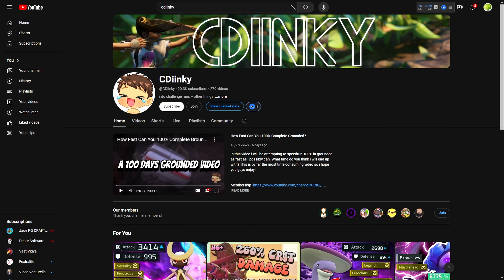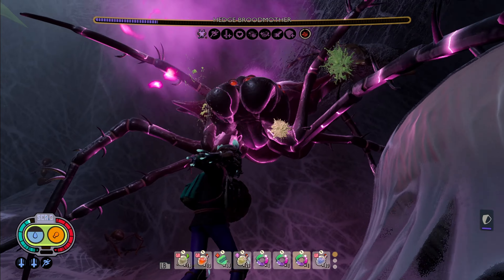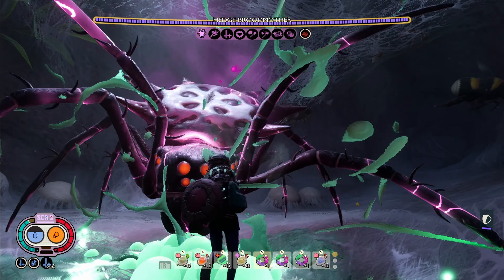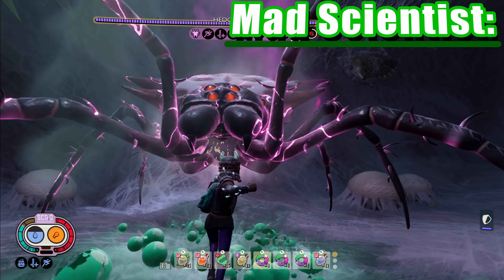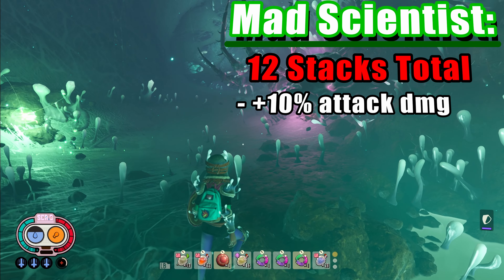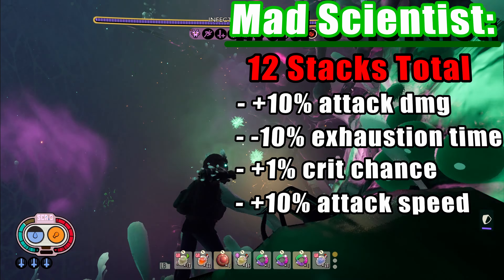I actually got the idea from Sadinki - major kudos, mate. If you're not familiar with him, he's made some amazing grounded content. Check him out. But we're going to take this to another level, because the Pinchwhacker is totally unnecessary. Mad Scientist will give all our second punch attacks a 10% chance to gift us with any of the following buffs, stacking up to 12 times total until combat ends: 10% increase to attack damage, 10% decrease to exhaustion time, 1% increase to critical hit chance, and our absolute favorite, a 10% increase to attack speed.